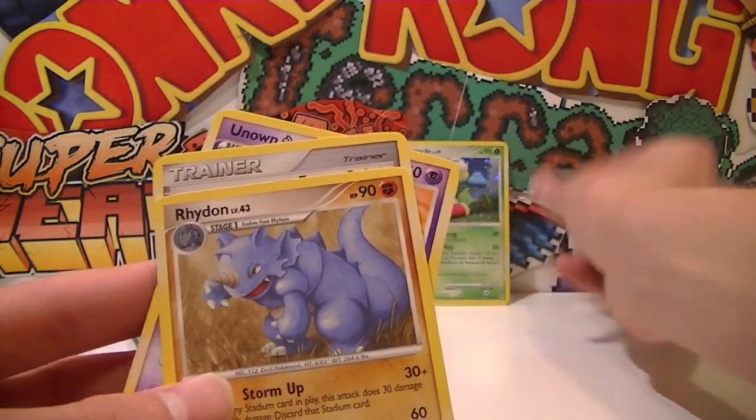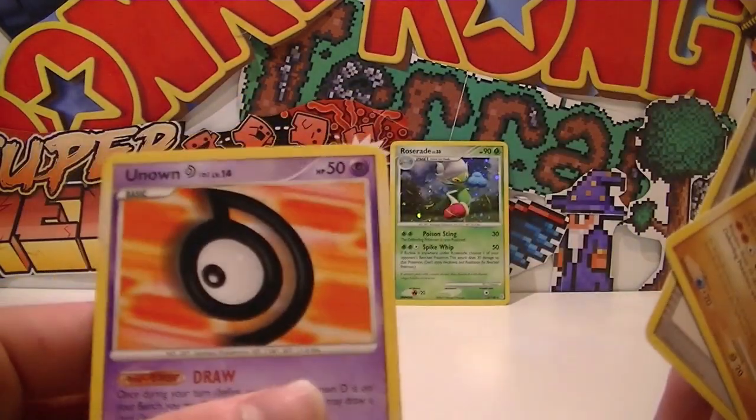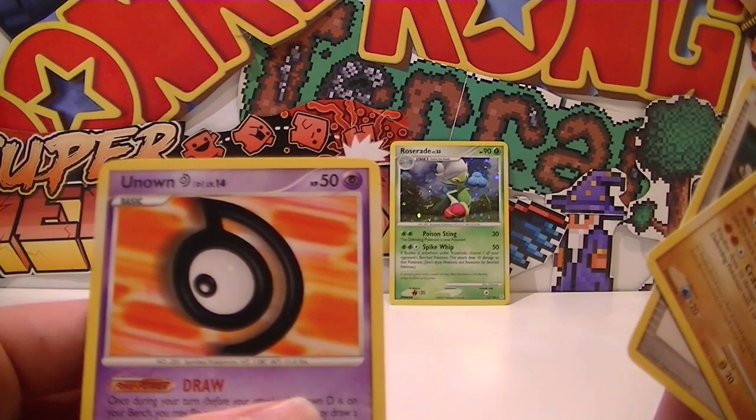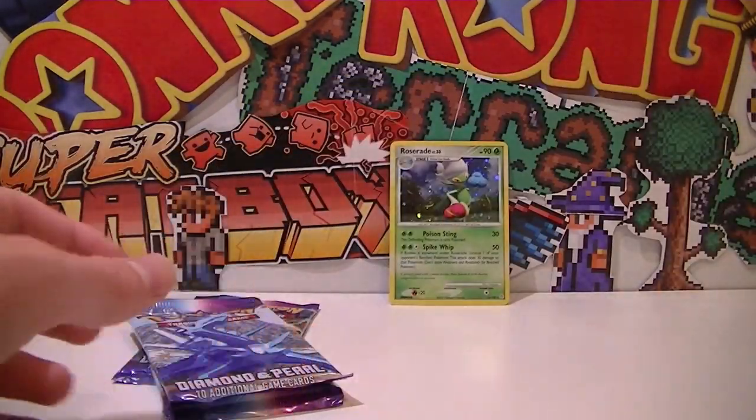That's a sweet pull as our first one. We've got a Rhydon, then we've got Energy Switch, which is pretty nifty. It seems like all the artwork is digitized in Diamond & Pearl. And the Unown O? That's not an O - that's a C. Backwards C. Unless I'm forgetting one of my alphabets here.